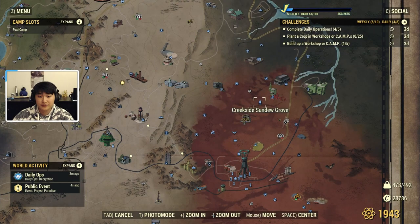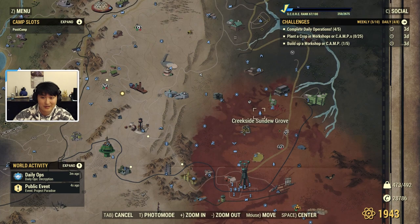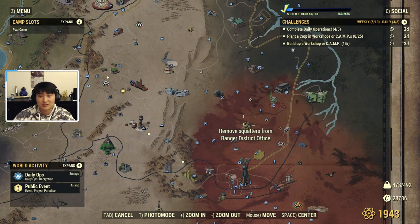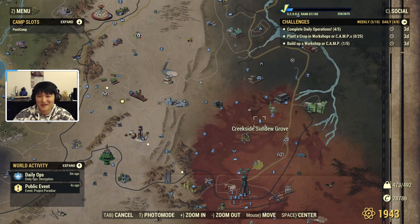The first location for cranberries — and this is going to be the location that seems to have the most cranberries — you can find about 20 here, and this is going to be the Creekside Sundew Grove. I do want to mention that if you're going to be looting these areas, make sure there's no blast zone, because if there is a blast zone, it'll turn into nuked flora instead of just being the cranberries that we need.